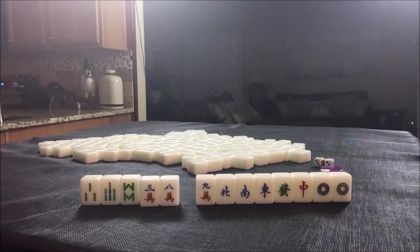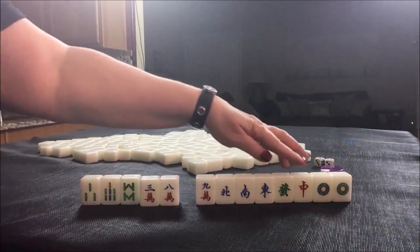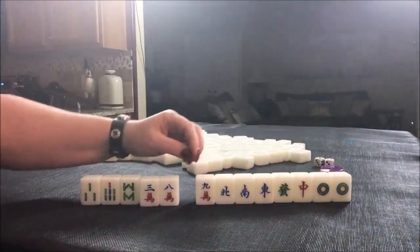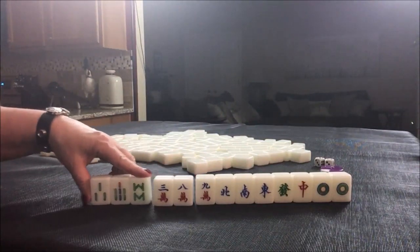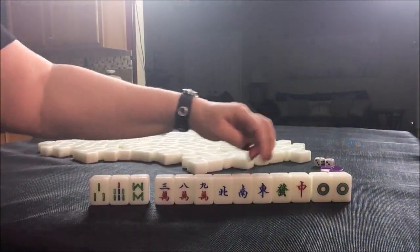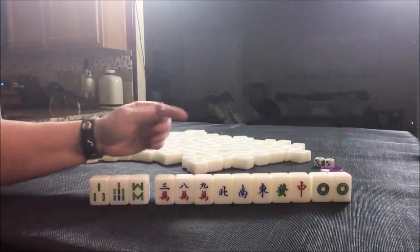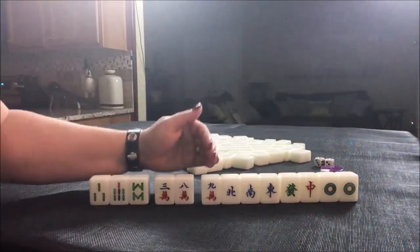13 orphans is a special hand — it'll be on the player reference on the left side of the card. One of each honor, which are winds and dragons. So we have north, south, east; we need a west and a white dragon. Then we need ones and nines in each suit, and then any tile paired. So we have eight tiles towards 13 orphans — that is a ten-tile hand, very difficult to get. One guideline I've been told: if you have 10 tiles towards 13 orphans from the onset, go for it. We're a little short — we have eight, so we're two tiles short.